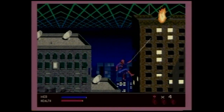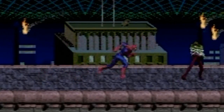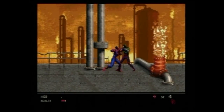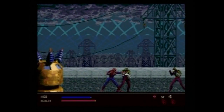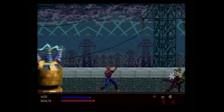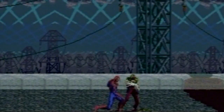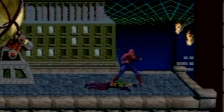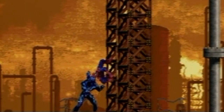Obviously, it's a typical side-scrolling action game. You punch, kick, and web-sling your way through six stages like New York, a power plant, George Washington Bridge, an oil refinery, and so on. Of course, they're all littered with a veritable fuck-ton of generic-looking enemies for you to best. They may have appeared in the comics, though I'm not entirely sure, nor do I care. None of them stand out for me.